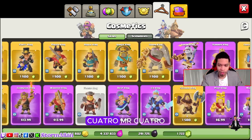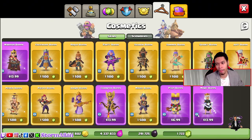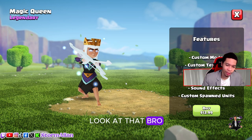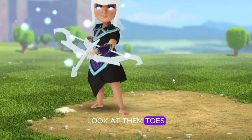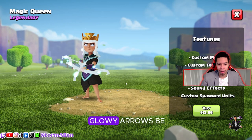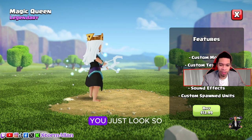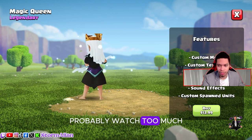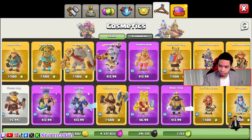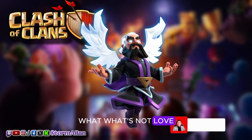Coming in at number four — uno, dos, tres, cuatro — we've got the Magic Archer. All I gotta say is look at that animation. Once he's shooting those glowing arrows, you get those three glowing arrows fired out of the bow — she looks powerful. The eyes, I always love glowing eyes and glowing elements. You just look so badass with it. That's why this skin is coming in at number four.